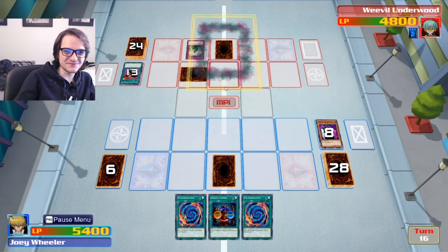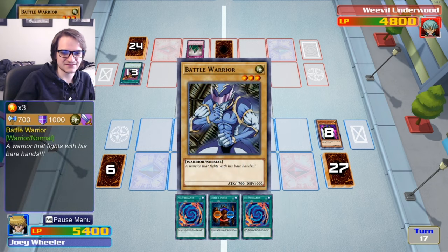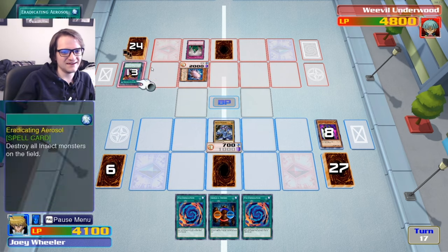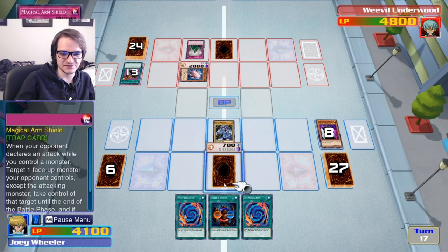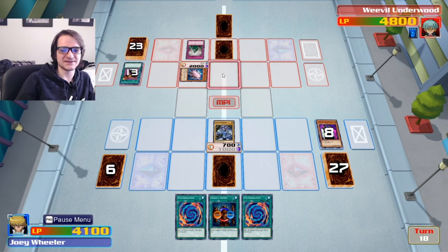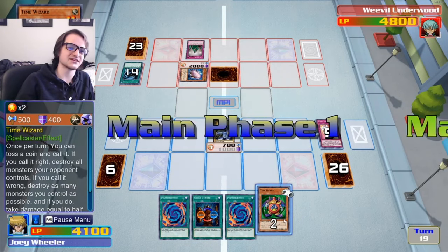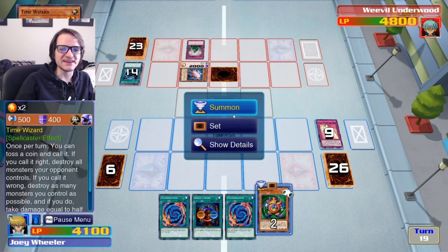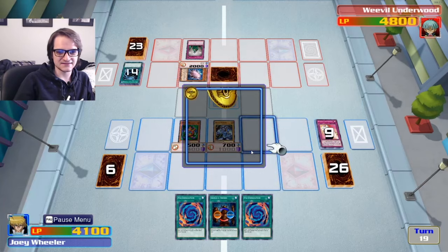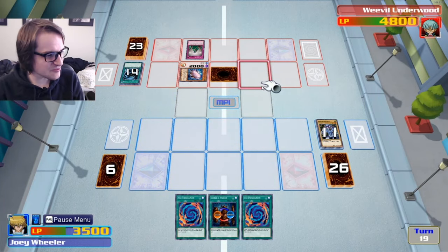Fuck off, are you kidding me? I don't even care. Attack with the 700 — probably freaking useless anyway. Fuck off. Oh my god. Well, this will be useful if he decides to try to attack us. We were so close to winning and now he's top decking. We're both pretty much top decking. Alright, give me something to sacrifice this stupid thing with. A time wizard — you know what, fuck it. We'll use our Time Wizard. Tails. Fuck off, are you kidding me? Fuck this stupid game.